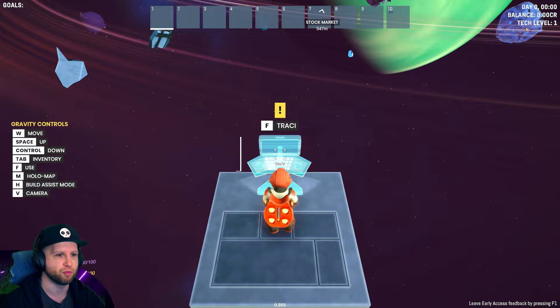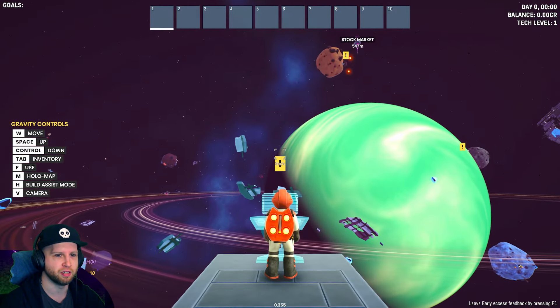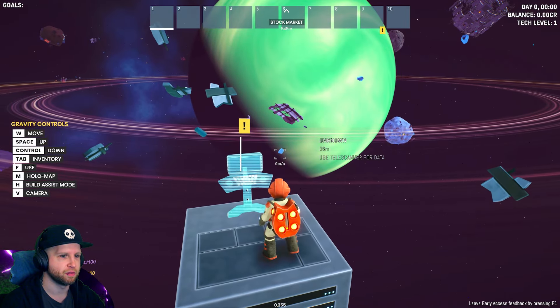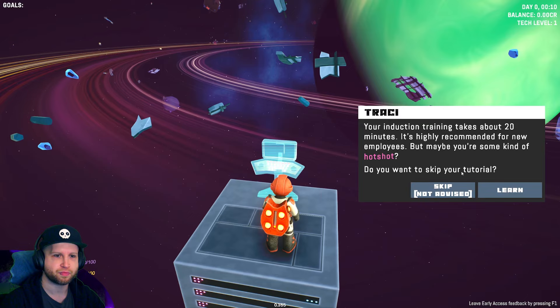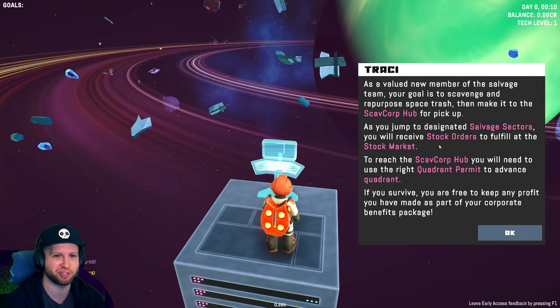Whoa, it's already really pretty, I like it. Gravity controls - can I go up? Welcome to Scav Corp, Tracy for short. Your introduction training takes about 20 minutes, it's highly recommended for employees. Perfect - that's perfect for the video, just going through the tutorial.